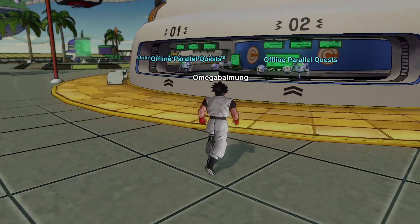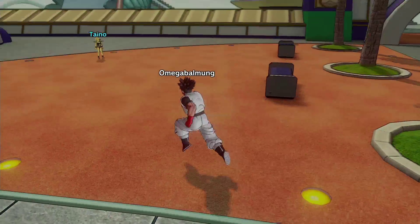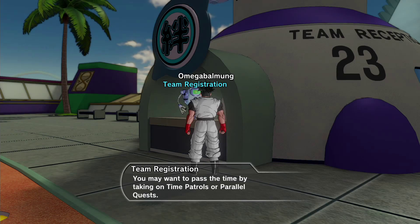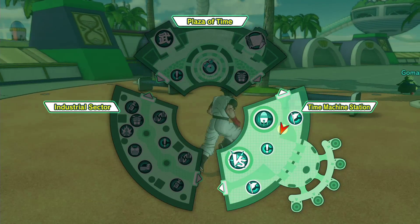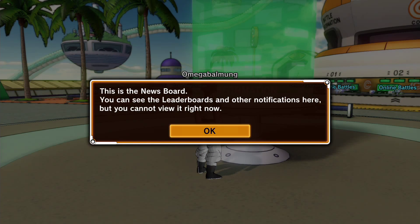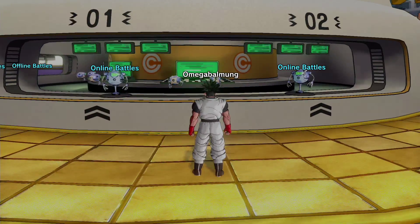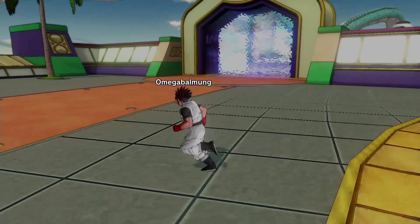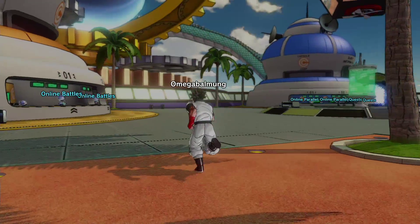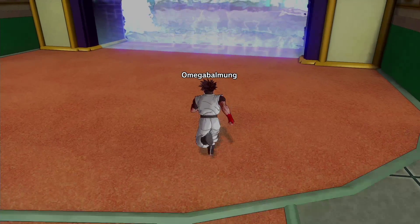Continuing the hub world tour: there's an offline quest station, an online quest station, and a team registration area — I guess that unlocks as you play more. There's an information board, leaderboards, online battles where you can fight people online, offline battles which is probably a 1v1 against the computer, and another team registration spot.